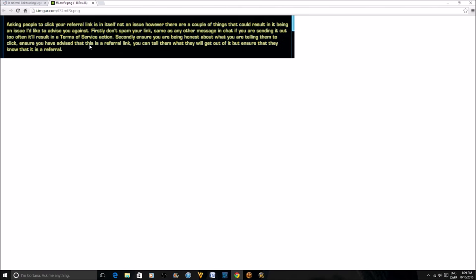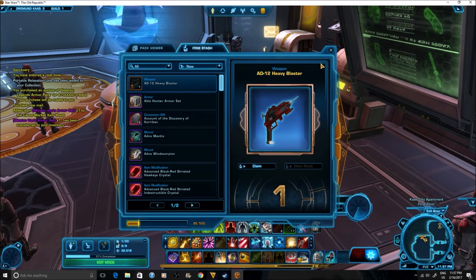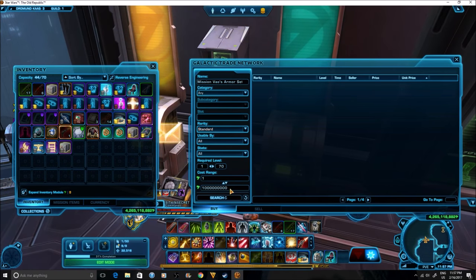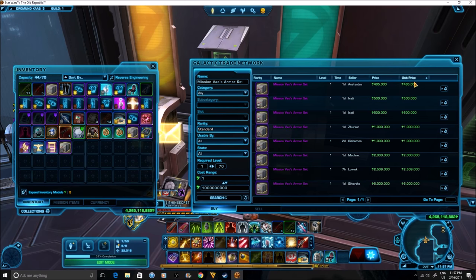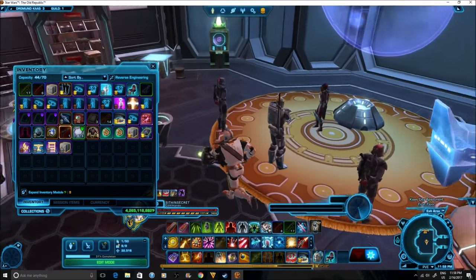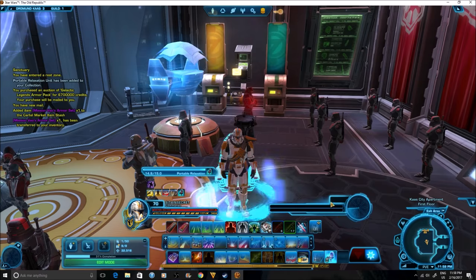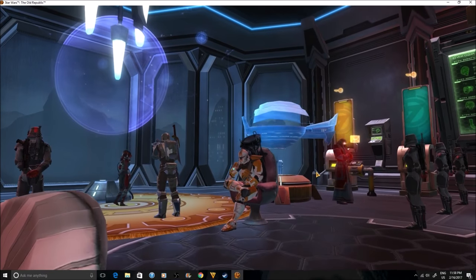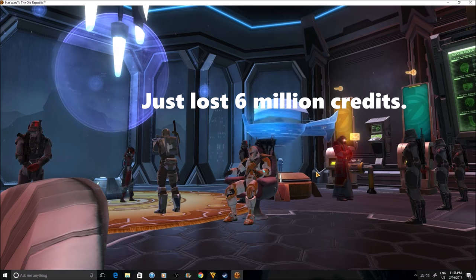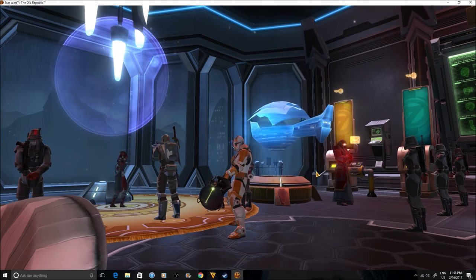Nowadays you see people offering two to three million credits for active subscribers to use their link. Subscribers can only use the link once, so you can't keep using it, but it's a great way for someone new to the game to get a few million credits right off the bat. It's obviously very profitable for the person who gets 600 cartel coins as well, since there are many ways to convert those into even more credits and make a profit. The trick is finding people to actually use that link, since the population has been going down a little, but you can always try it yourself — you can easily pay someone 2 million credits for 600 cartel coins, then convert those coins into way more than 2 million credits.